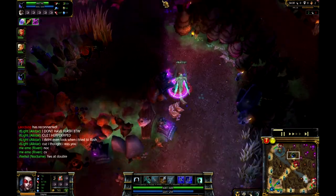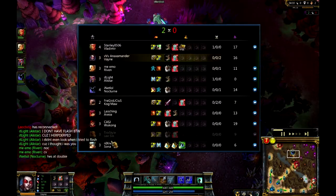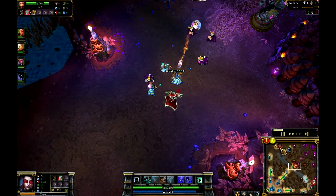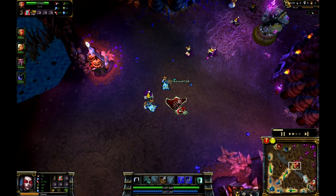We do have actually Nocturne in the jungle as opposed to the Lee Sin in the enemy jungle. So teams are pretty well balanced here, actually. You've got basically the same type of damage in top and jungle lane, which is typically not the case.